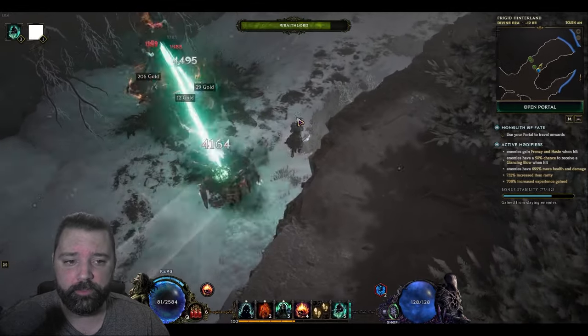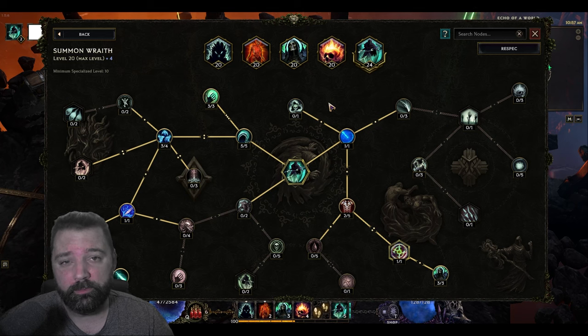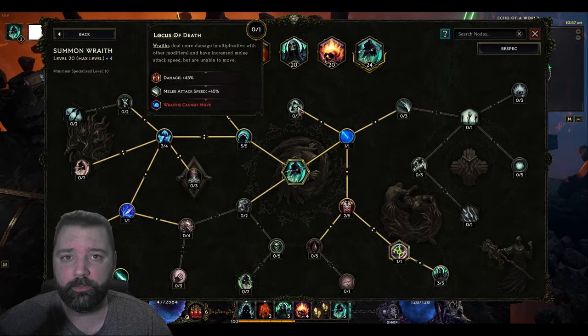That's the easiest way to get your Wraith Lord back under control when it needs to be. After all, the Wraith Lord is the only one of its kind. Alternatively, you can actually take Locus of Death. This will prevent the Wraith Lord from moving and then you can use your Traversal skill, Summon Skeletal Mage, in order to bring it along with you or resummon the Wraith Lord wherever you'd like it to be placed.